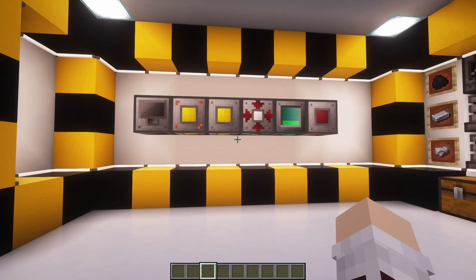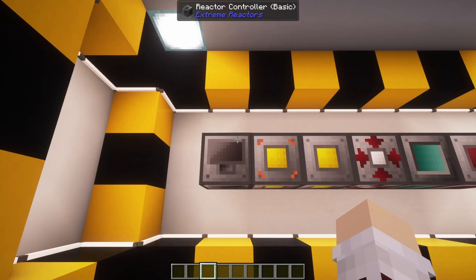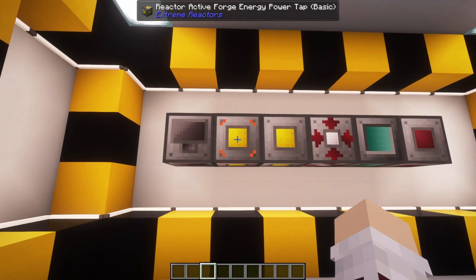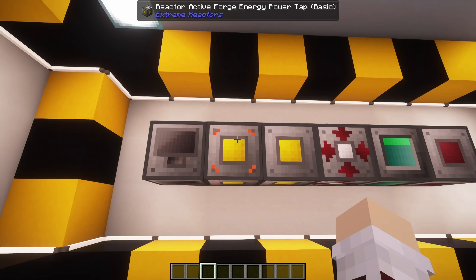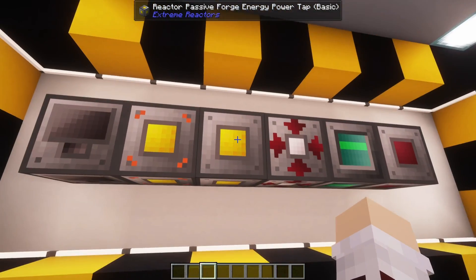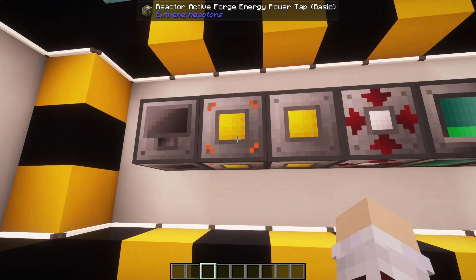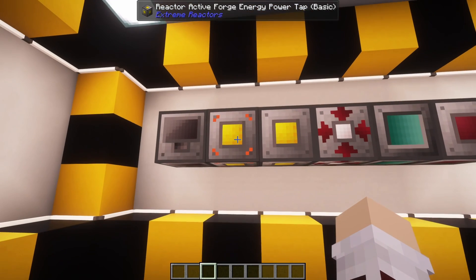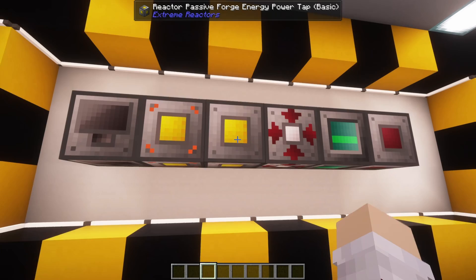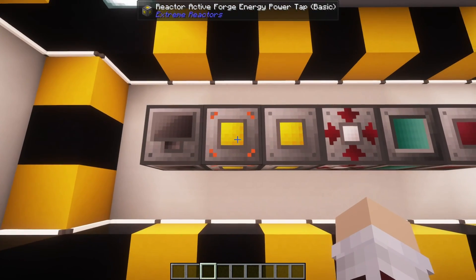Let's go over how ports work. We only have six different ports we should be looking at right now. We have our controller, our energy taps, and our access ports. For the energy power taps, there are essentially two different ones: an active one and a passive one. You want to make sure that you know the difference, because the active one will actively take out energy from your buffer without you having to do anything, whereas the passive one will only take energy out of your buffer through a redstone signal. Nine times out of ten you're going to be using the active one.